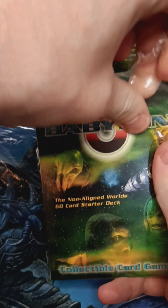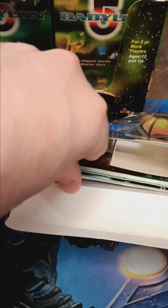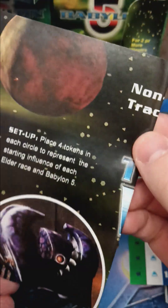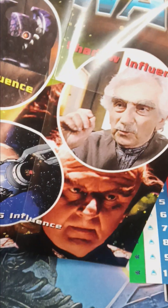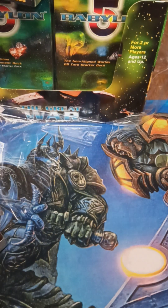Let's find out what we've got inside the Non-Aligned Worlds starter deck. This time the deck is sealed — if you remember our last video, it was not sealed; they just threw in loose cards in the box. We got another factions map, tension and influence markers, and a version 1.2 rulebook. Let's open this up and find out what cards we've got inside.